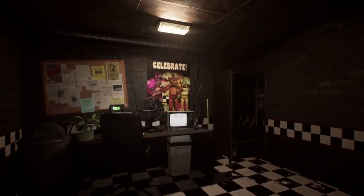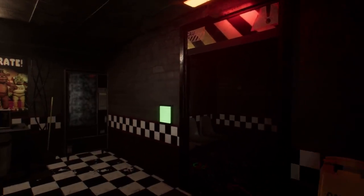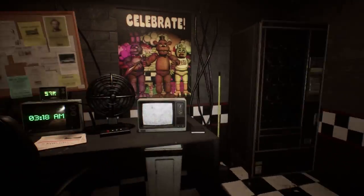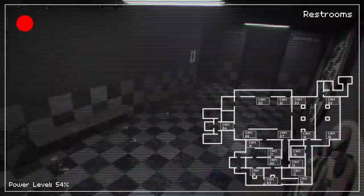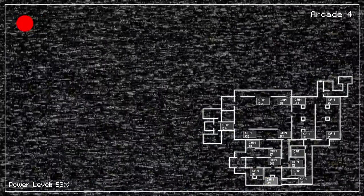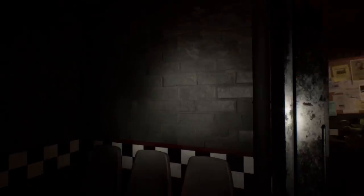I have no idea where the security office is. Oh, here's the security office! It's 3am - wait, the night's already started? That Shadow Freddy plushie just creeped me out. There's like a little closet right here. I found my office! I have 58% power and I haven't even done anything! We've got the cameras - all the animatronics are at bay. There's Foxy. We do not see Golden Freddy on the cameras. This is basically like the FNAF 1 map but it's extended. There's like 20 cameras!